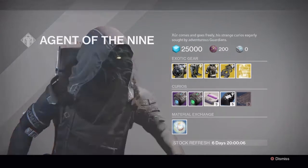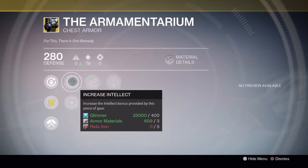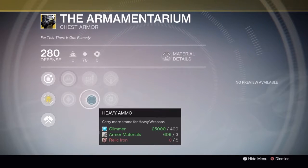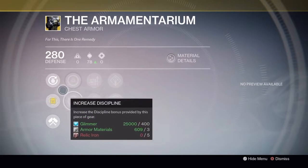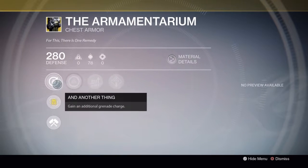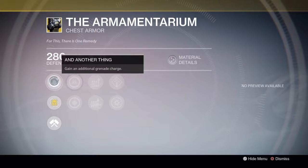The Armamentarium has a Discipline of 78 which can be upgraded to 98, and also comes with an Intellect increase. Upgrades include special ammo or heavy ammo so you can carry more, Arc Recovery which increases recovery for five seconds after taking Arc damage, or increased armor when using an Arc subclass. The main bonus gives you an additional grenade. It's really great — this is one of the best exotic pieces for Titans, highly recommend getting it.